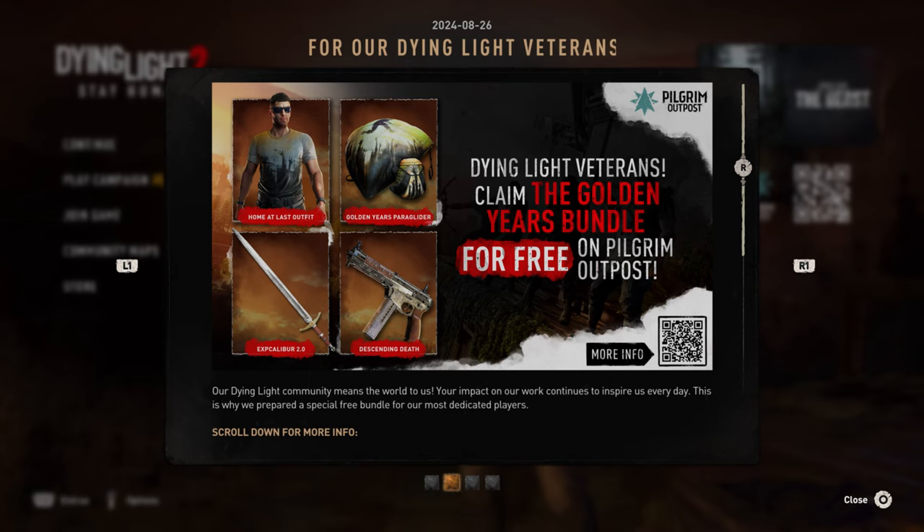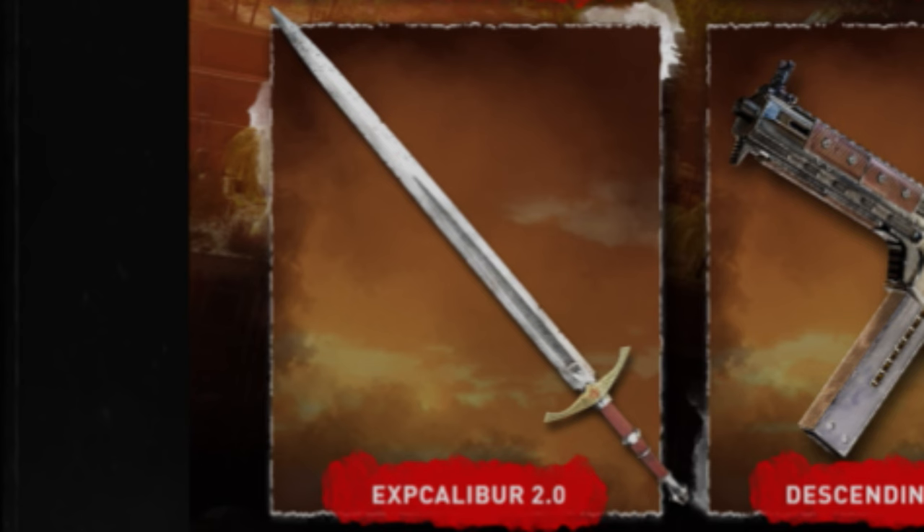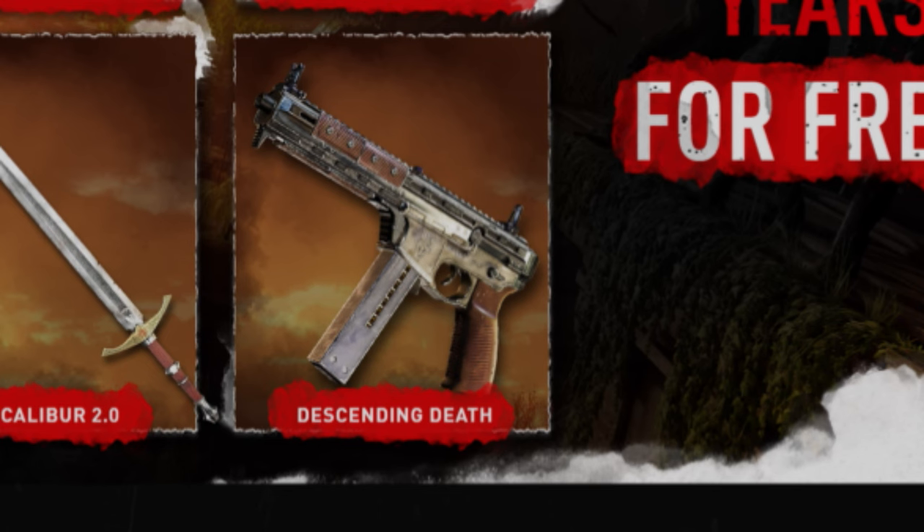In this bundle you get four items: the Home At Last Outfit, the Golden Years Paraglider, the EXP Caliber 2.0, and the Descending Death SMG.